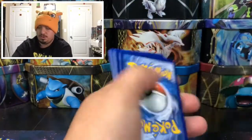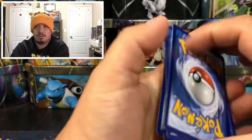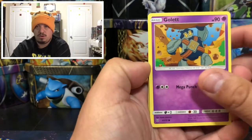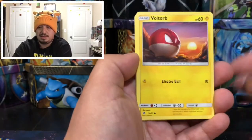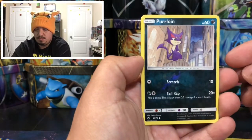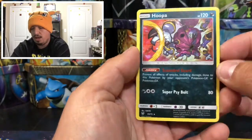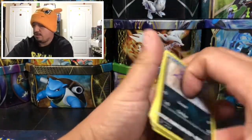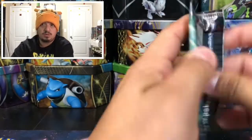Pack six — Kabutops 2.0 on the cover: we have a Goldeen, Zorua, Purrloin, Litten, Voltorb, Litleo, Croconaw, Purrloin — that is a reverse holo rare — and a Hoopa rare holographic card. We have another Kabutops 2.0 cover.